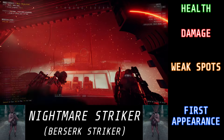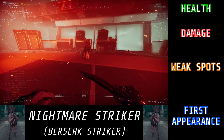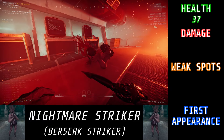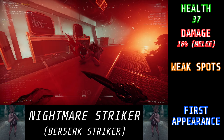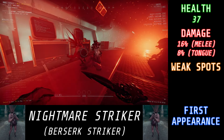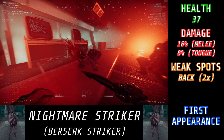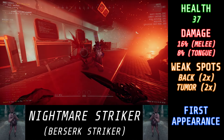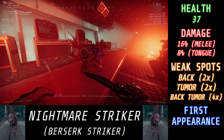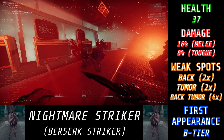Throughout this game we've seen quite a few different enemy variants, and with Rundown 8 we got a brand new one. The first one on the list being the Nightmare Striker. Nightmare Strikers have a total of 37 HP, they deal 16% damage with their melee, and they can punch you a few times in quick succession. They deal 8% damage with their tongue attack, and they have a 2x damage multiplier both to their back as well as a 2x damage multiplier to their tumors — which if you hit them in the back tumor, you get both damage multipliers. They first show up on the scene in R8B1, and they'll show up in a few other missions afterwards.